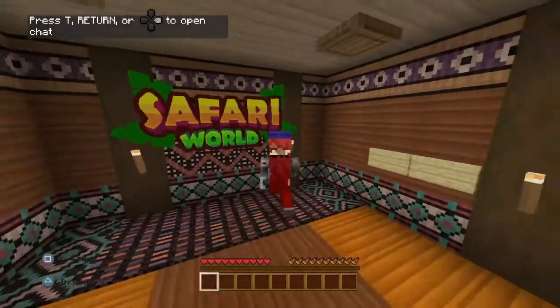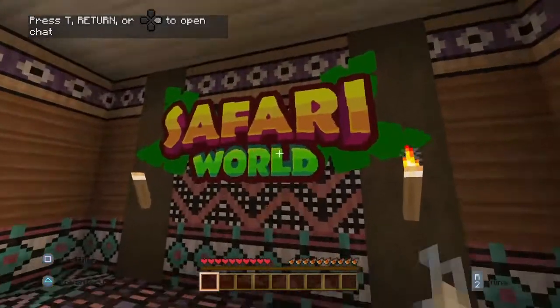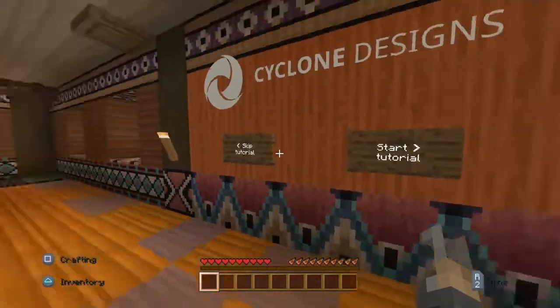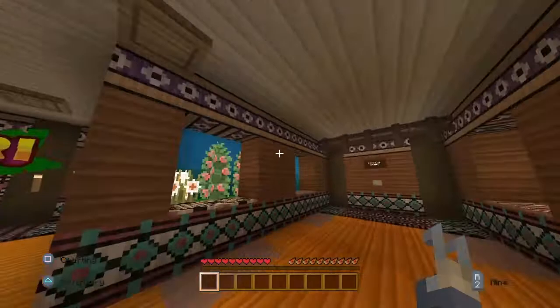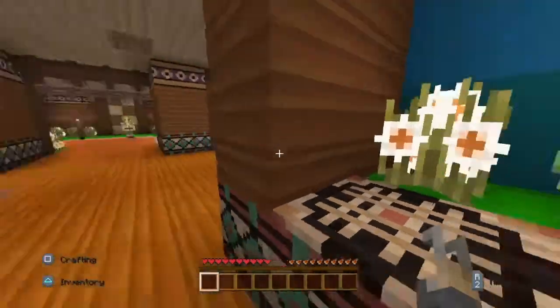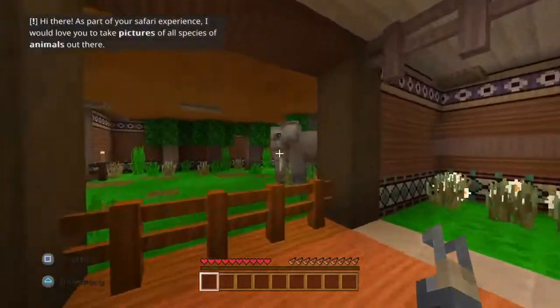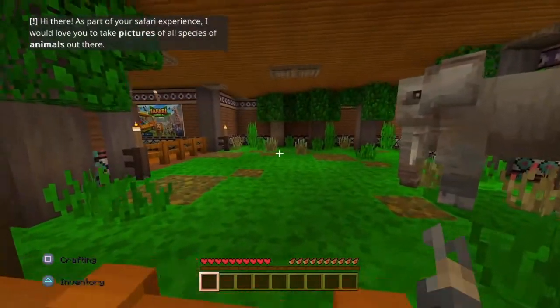Hello everyone, Fatal Shark Grenade here, and today — well, do you see what we're playing behind me? Safari World, a Minecraft map. I don't know if it's new; I know nothing about it except from what I was seeing in the trailers, because it looks pretty cool. There's a person over here — I didn't know — yeah, it's an elephant. Hello, Mr. Elephant.